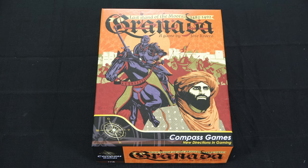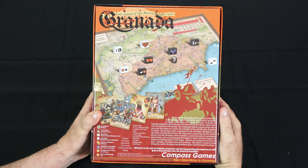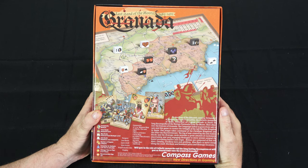Let's take a look at the back of the box and see what this game is all about. At the close of the 15th century, Fernando II of Aragon and Isabella I of Castile, the Catholic monarchs of Spain, embarked on a great crusade to finish the long Reconquista of the Iberian Peninsula from the Moors. Their objective: the Emirate of Granada. The campaign lasted 10 years, from 1482 to 1492, and this game recreates the twilight of the last Muslim kingdom in Spain.